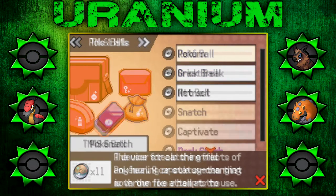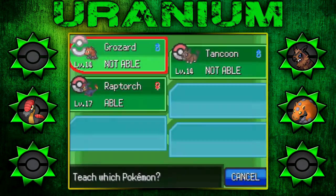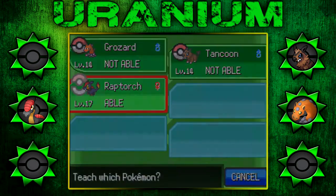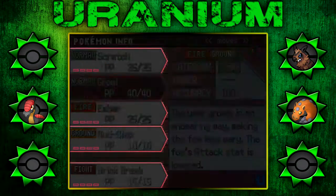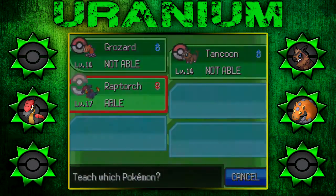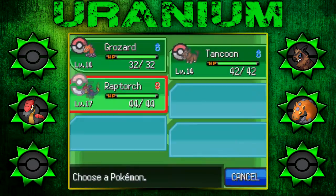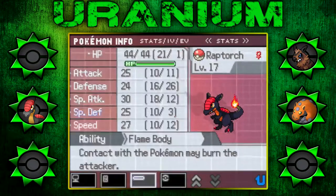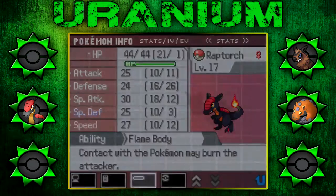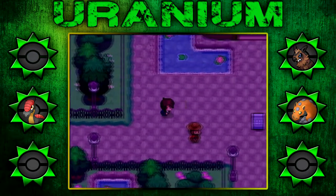Can any of you learn Brick Break? Even though I highly doubt any of you can. Wraptorch can actually — yeah, why not? Give him a strong fighting type move. I don't need Growl. May as well. His attack stat is like on par with his special stat. He's got 30 special attack and 25 attack. That's still decent, since Brick Break is such a higher base power than his special moves.